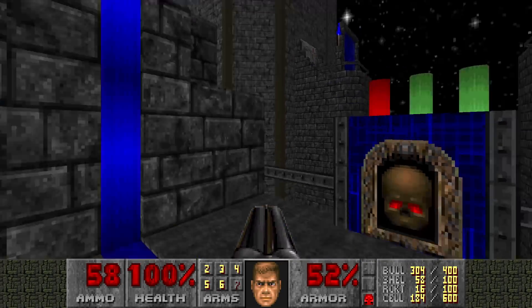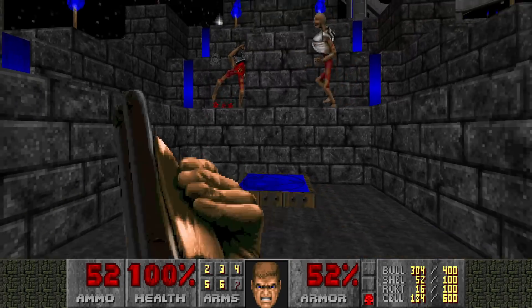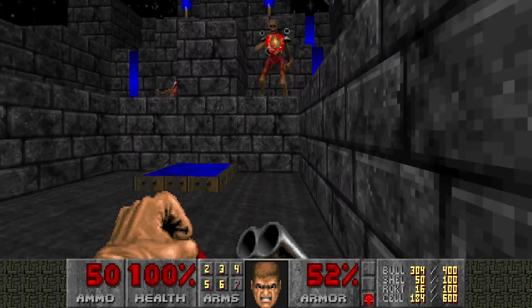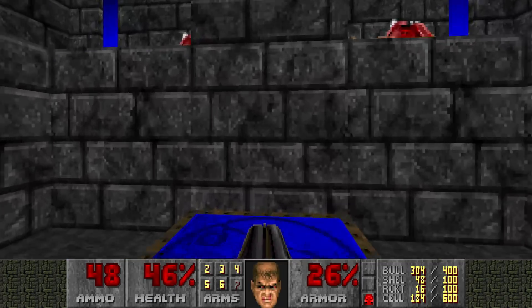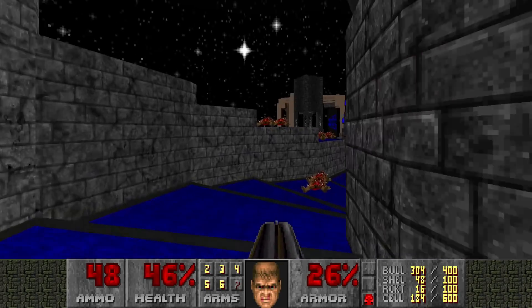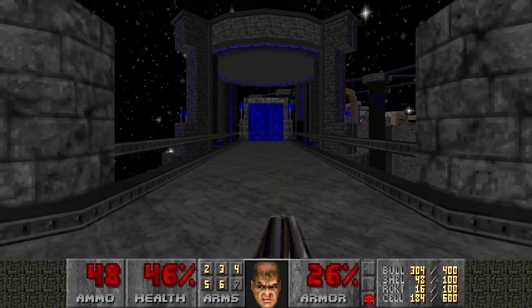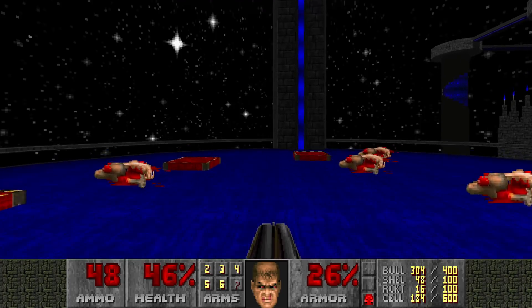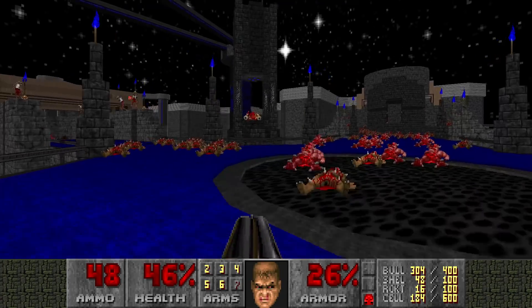Here's switch number two — beware, Revenants will appear out of nowhere. Two green lights. Do we need to heal up? I need to heal up, the next section is a bit nasty. Let's look for some health down here.